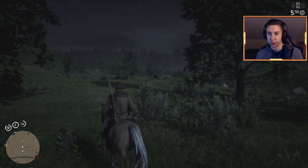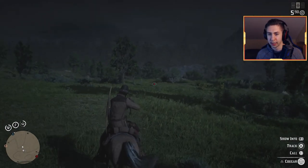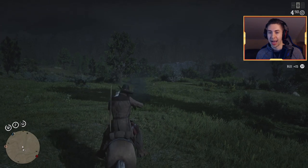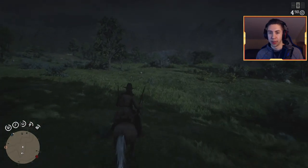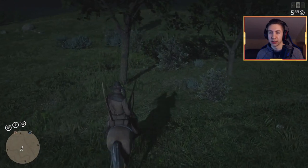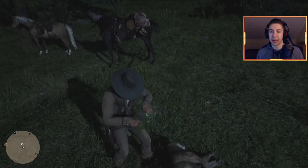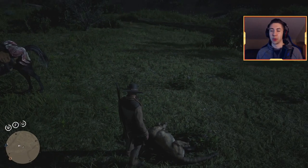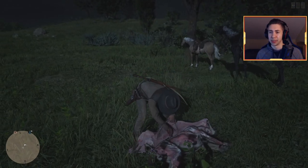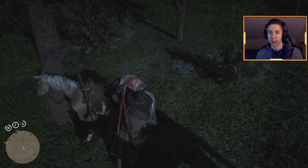Same deal with this one — don't get too close or it'll start attacking you and knock you off your horse. Just get close enough for a nice clean head shot. Here we go — got him! At this point we're good to go, no more worries. Hitch this horse up so it doesn't run, skin this one, throw him on our horse, and now we've got two cougars. That's a lot of money right there — double the profit and it doesn't take much longer, literally just a minute's ride between the two spots.